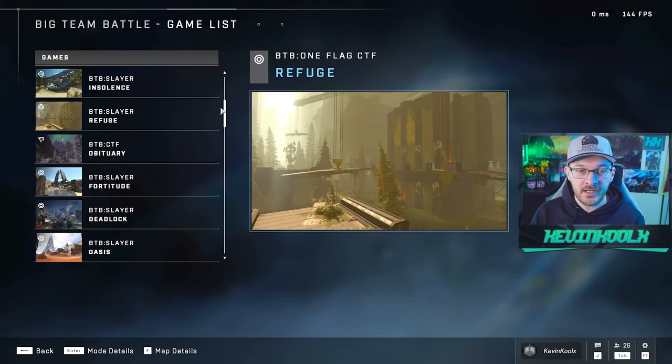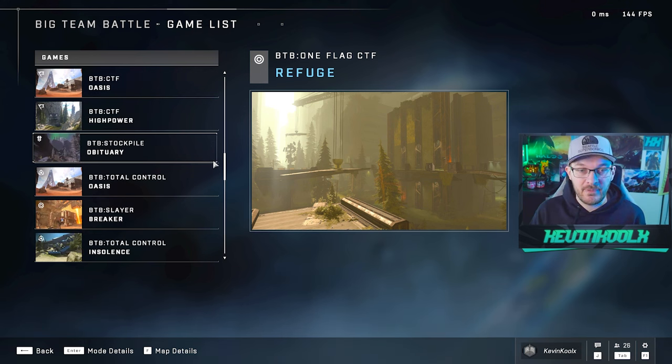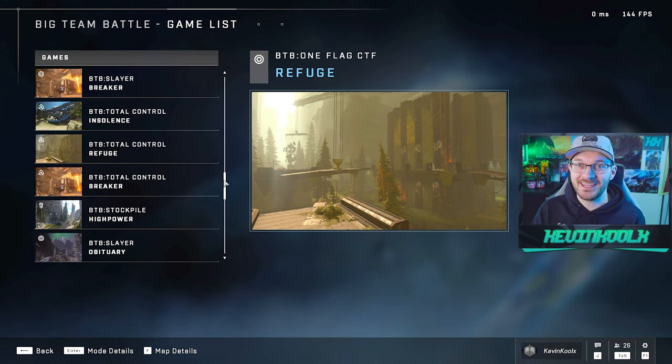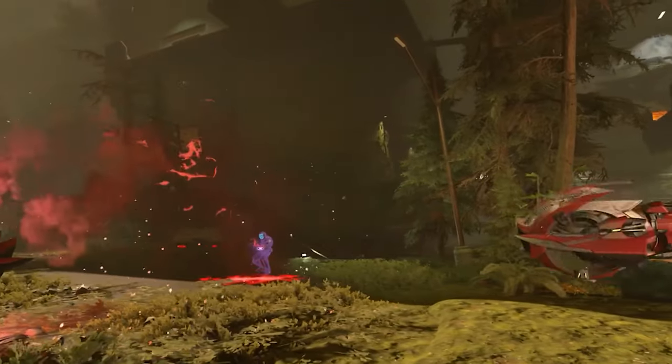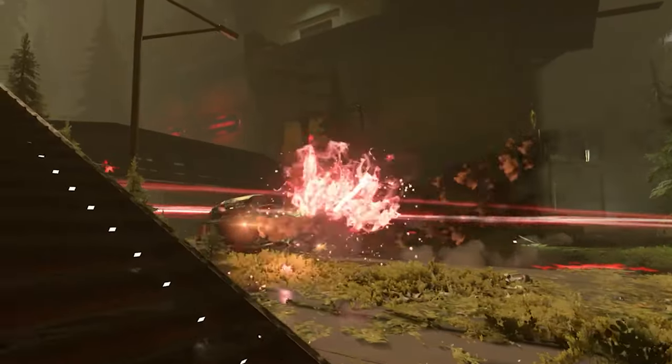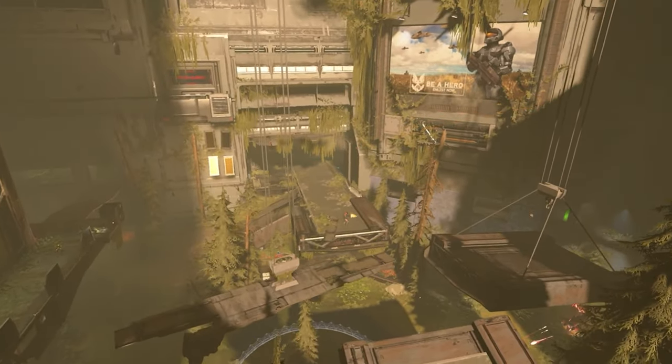These maps add onto what is already within the BTP playlist, so there's actually a decent amount of maps to play within the game now for BTP, so it doesn't feel so repetitive and stale. We still have no word on when the Squad Battle refresh is coming in, as well as the Husky Raid refresh, which are currently within the works at 343.